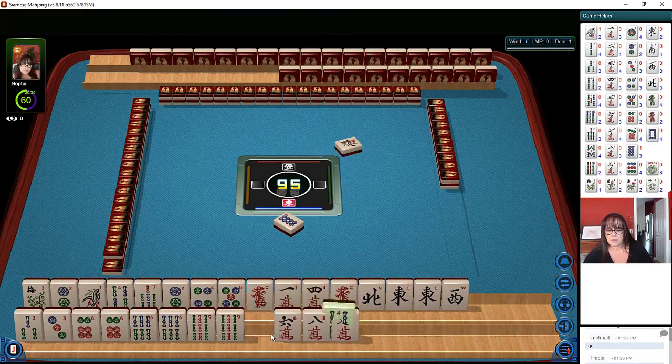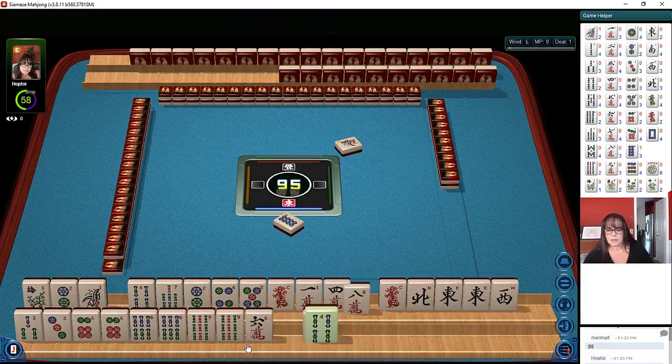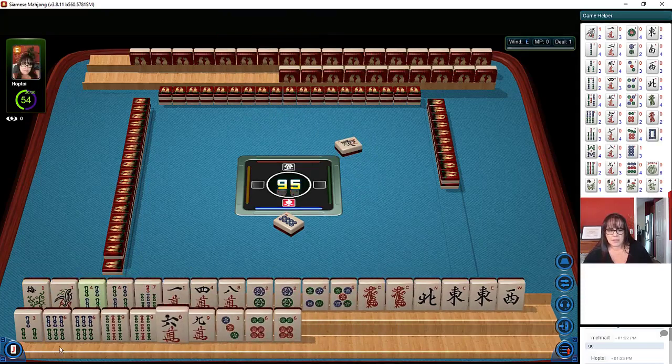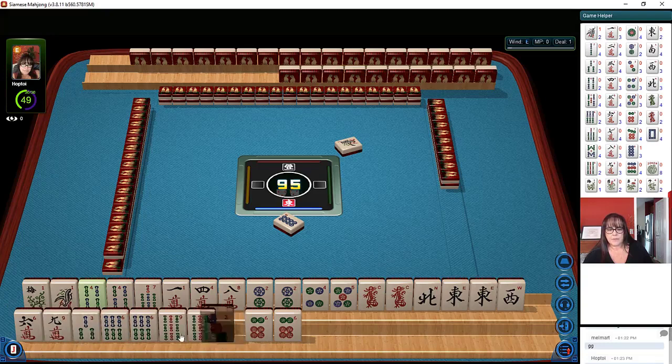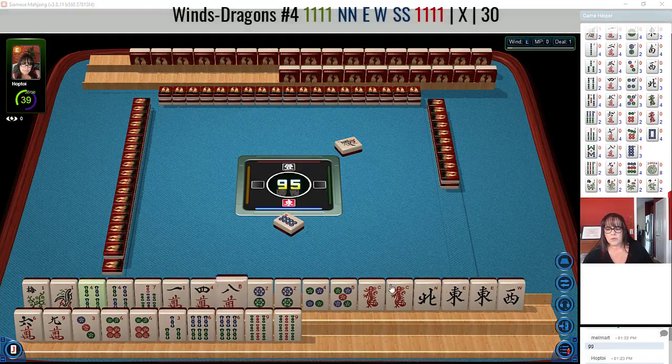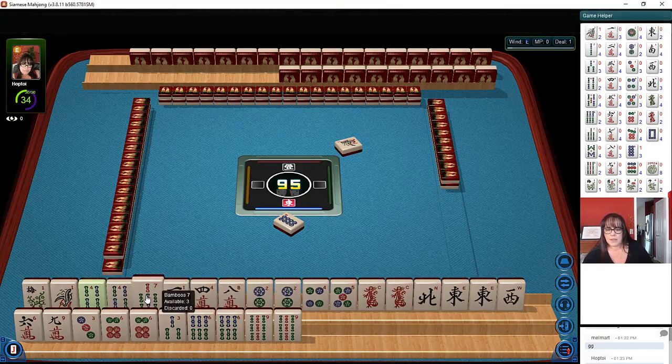1 bamboo. There's our 3, 6, 9 potential pair hand. We would need 3 crack in here, let the 9 go. And then of course we need a 9 dot — that's the setup there. We have a ways to go. Down here we have 4s with news. We have a 7 bam and an 8 bam. We don't want to do 2, 4, 6, 8 because we need the 6s below.